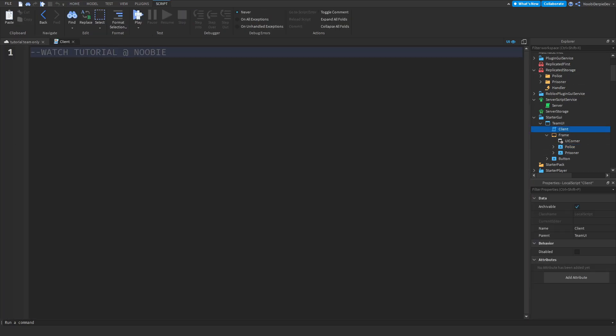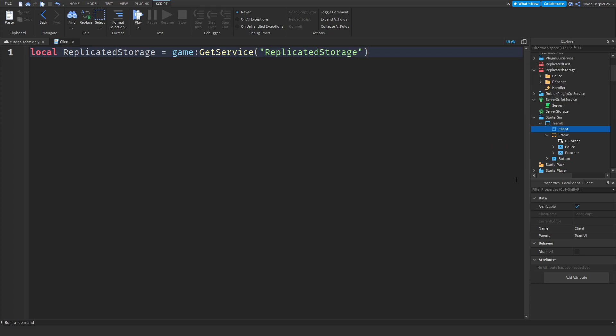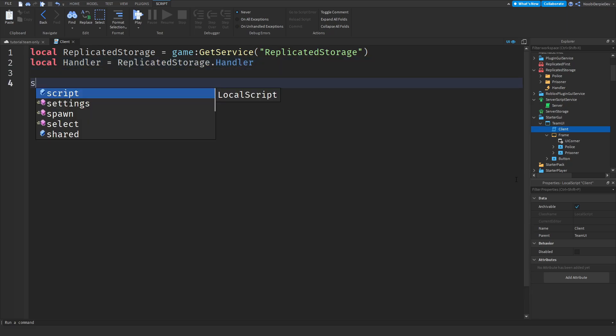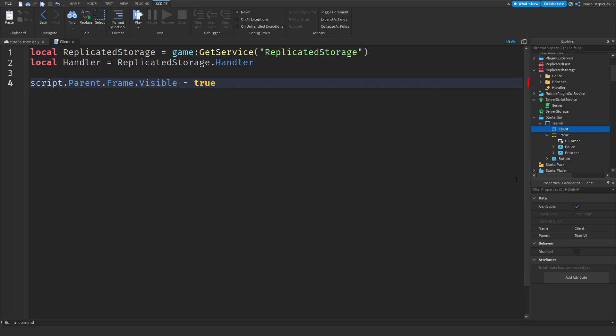Now let's go to the client script — it's a very simple small script, we just need to have it. Local ReplicatedStorage = game:GetService('ReplicatedStorage'). Then local Handler = ReplicatedStorage.Handler. When you're doing the game, the frame is immediately visible: script.Parent.Frame.Visible = true — so you must choose a team before you can dismiss it.